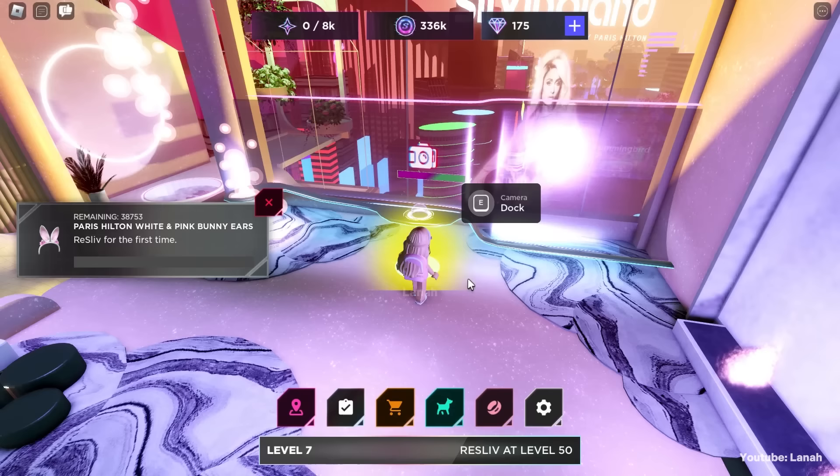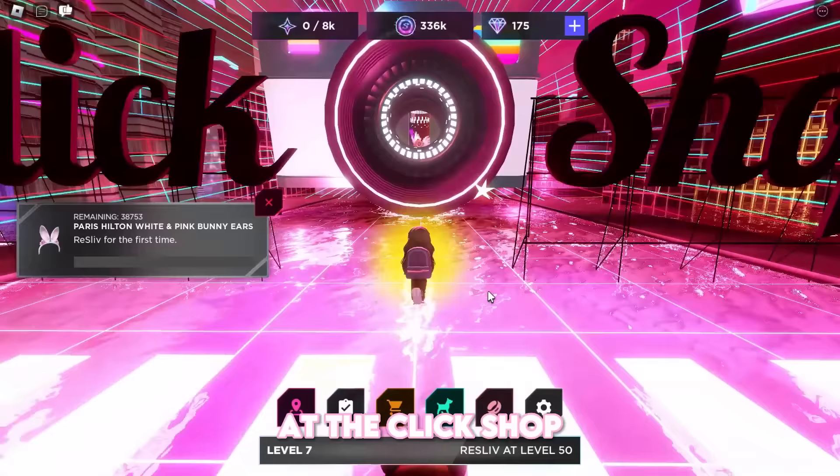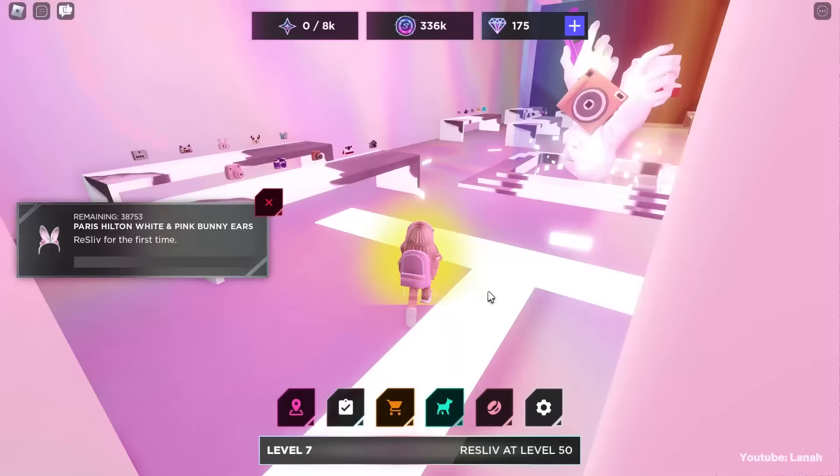When you finish uploading, you will receive coins, which you can use to upgrade your camera and backpack, as well as unlocking new areas. At the click shop you can upgrade the camera and backpack — upgrade them so you can level up faster.